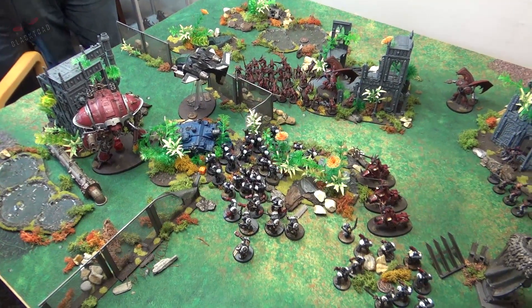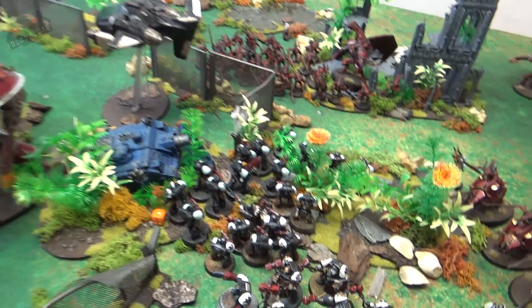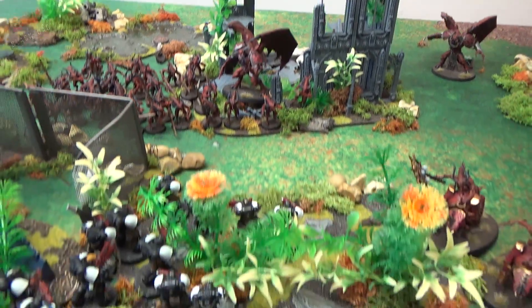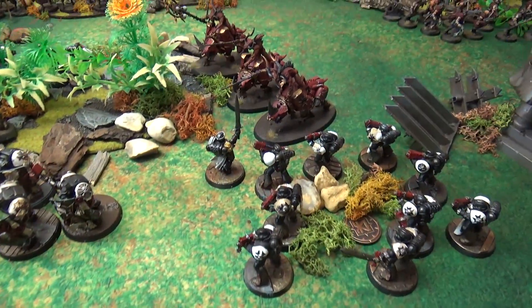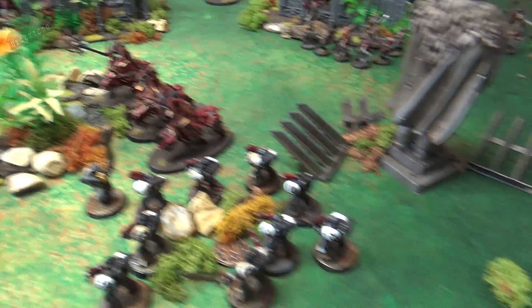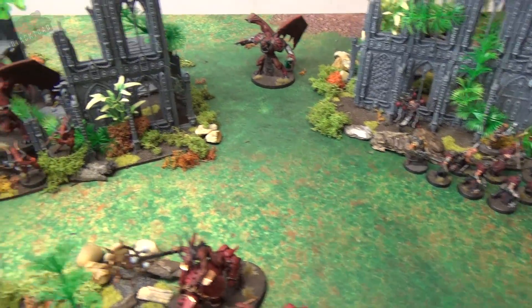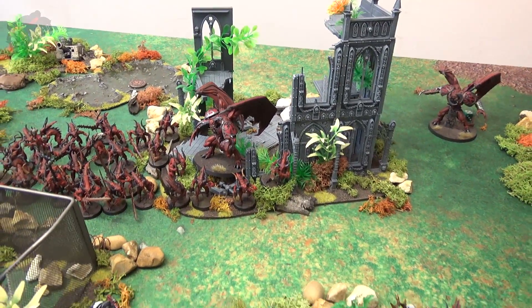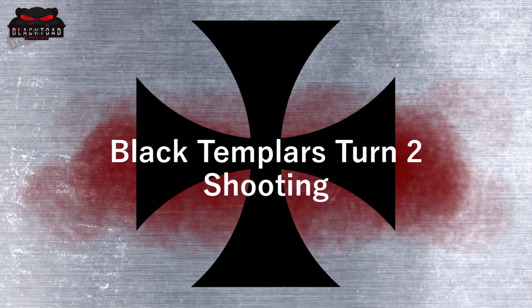As the Templars enter turn two with key units destroyed, they shift to bring guns to bear in the right locations. The Intercessors push forward to fire into the massive Bloodletter squad along with a Crusader squad. The Terminators have turned around to attempt an attack on the Knight, with the Chaplain in support. The Emperor's Champion has turned to face the Bloodletters, with a Crusader squad and Hellblasters also redirecting that way. The Storm Talon makes a large move to get into range.